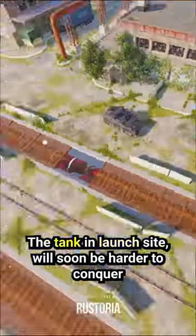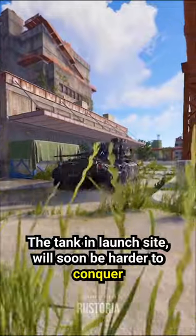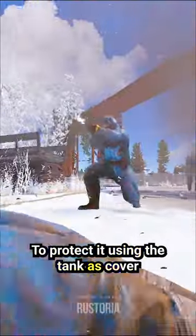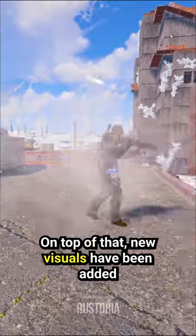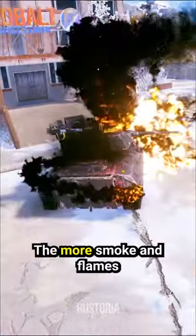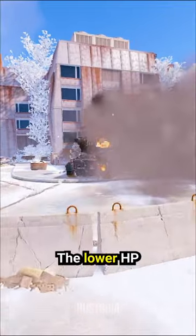Bradley changes are coming. The tank at launch site will soon be harder to conquer. When taking Bradley, scientists will spawn to protect it using the tank as cover. On top of that, new visuals have been added that indicate the health of Bradley. The more smoke and flames, the lower the HP.